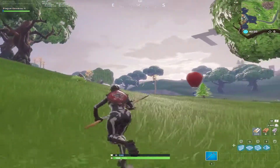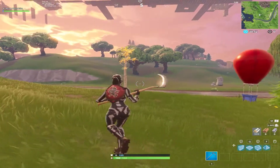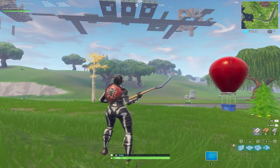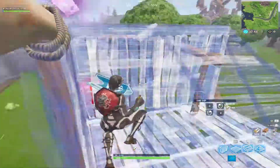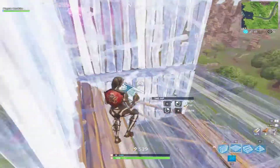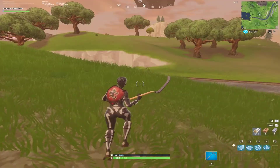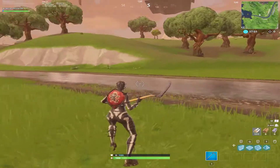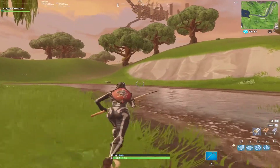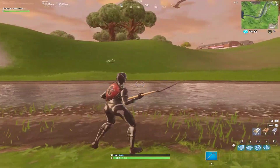So to do this new building meta, we're going to have to have some experience in 90 degree turns. You should probably get the 90 degree turn tactic down first. I actually made a video on how to create your own 90 degree turn style. There is a guide linked in the description of that video. But once you get that done, you'll be ready to take on the new building meta — the one I demonstrated in the beginning of the video.